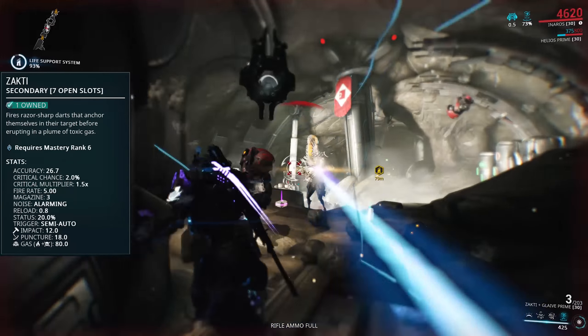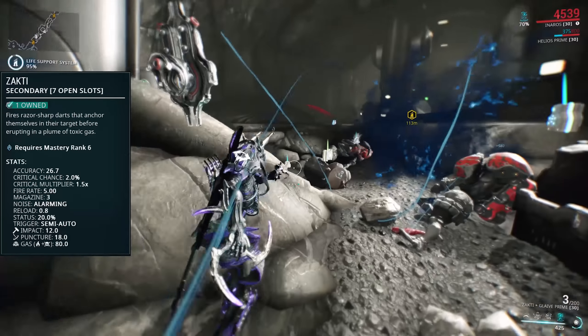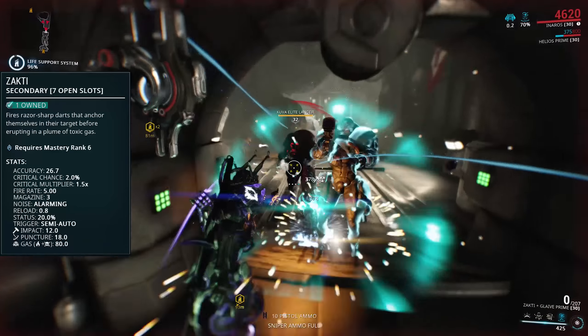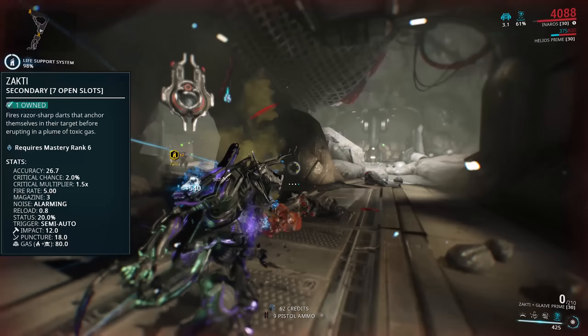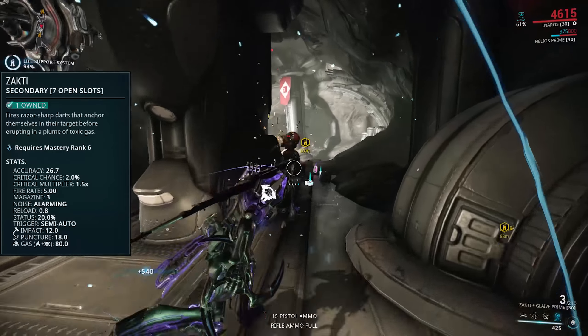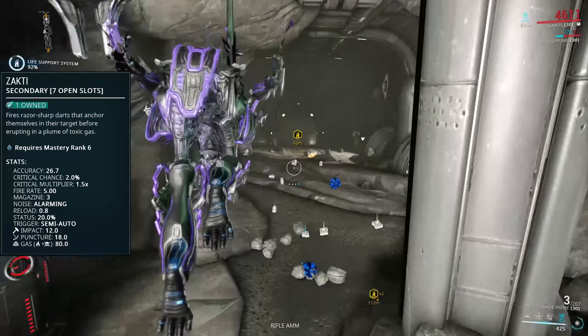The rest of the supporting stats are pretty nice. A super speedy reload of just 0.8 seconds and a decent fire rate of 5 rounds per second means it feels very nice to use. However, it does have some notable downsides: for a dart weapon it's got some pretty crazy high recoil, and the reason for that 0.8 second reload is because it only has 3 rounds in the magazine, so you're going to be reloading pretty regularly.